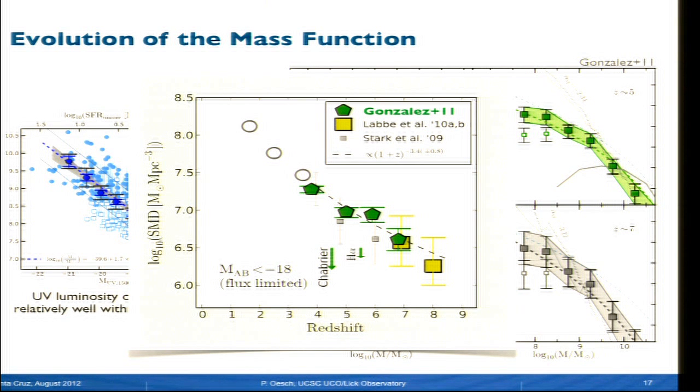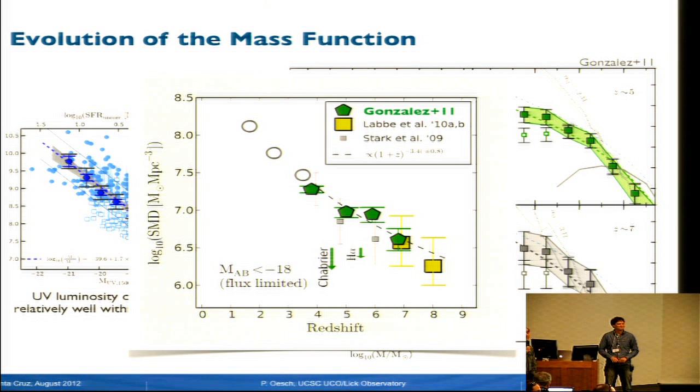By the way, could people hear the question, or should we be repeating them? [Several couldn't hear.] We'll try to repeat the questions. The question was about the effects of emission lines on some of the observations. [Follow-up question about the star formation rate tracking timescale:] An important number to consider is the lifetime of the stars you're measuring in the UV versus the timescale of interest. Yeah, that's a good point. Thank you.